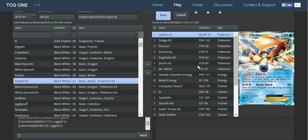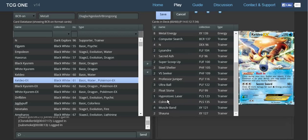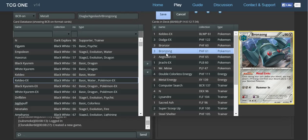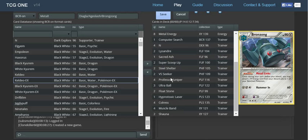To take advantage of this, we're going to be running 1 Keldeo EX with Float Stone — 2 Float Stones — because we can only attach to the bench, so we want to promote Keldeo and get the energy onto the benched Pokémon. Bronzong is something we don't want caught in the active, so I do run 2 Float Stones and also 1 switching card.